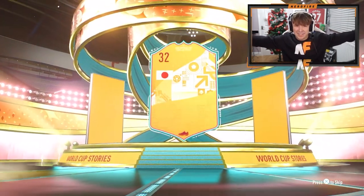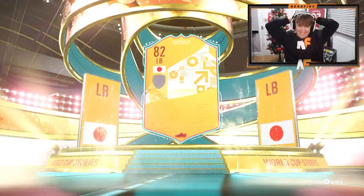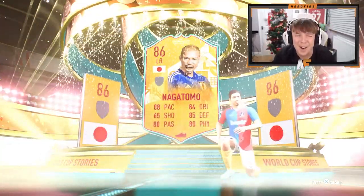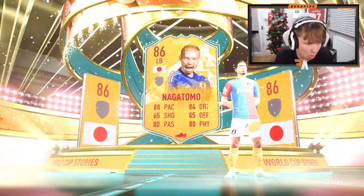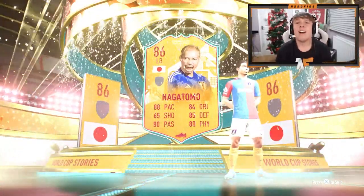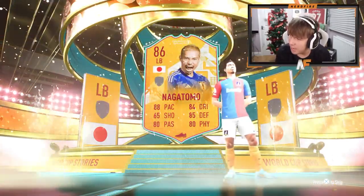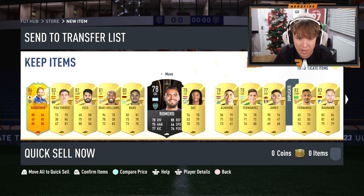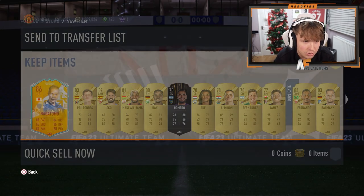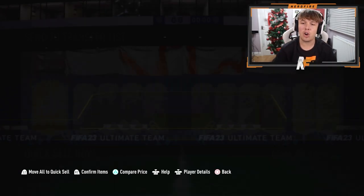Rashford? Nagatomo. Oh no, that is not what I wanted to see. Let's just skip and see if there's anything behind it because, oh my God, EA, why? That is 1,500 FIFA points or 150,000 coins for that pack - not what you want to see at all.